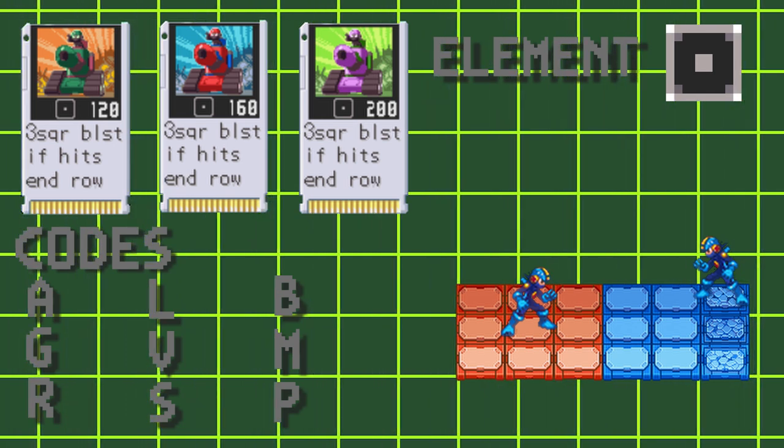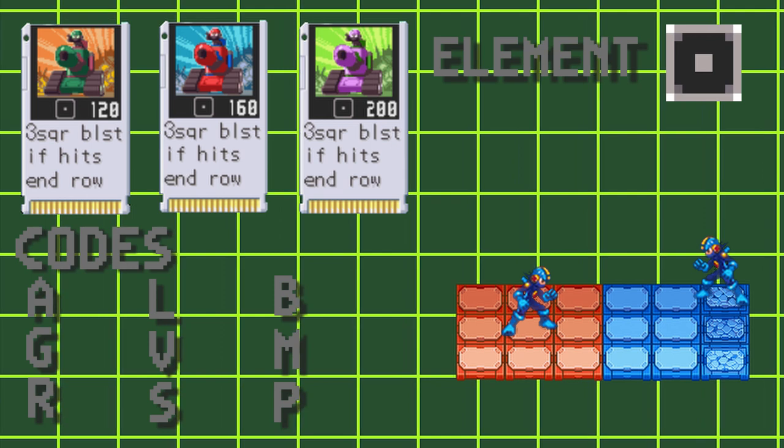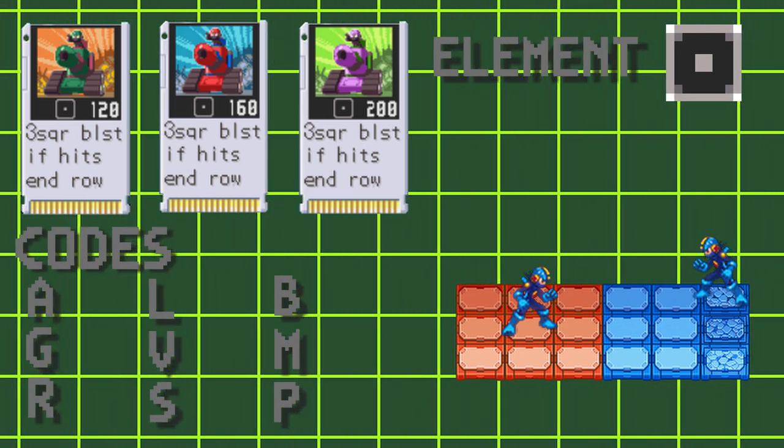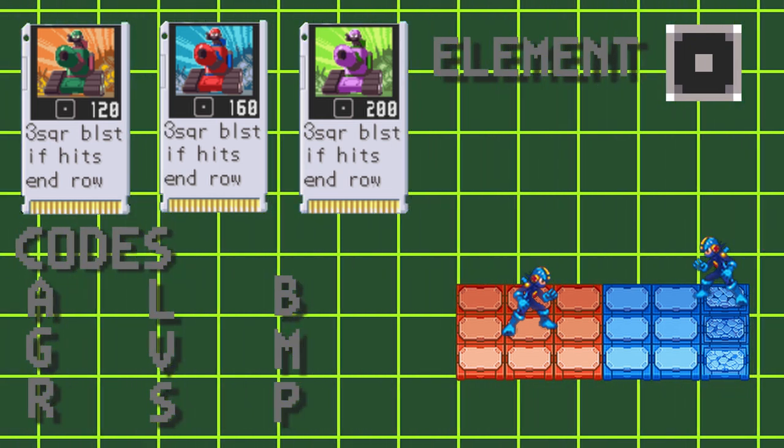It has a short charge before it fires. Because of this delay it can be kind of easy to dodge. I found it best just to aim at the back wall and fire when your opponent is retreating. If it misses, the back panels are cracked and you make the next turn a little bit more intimate.